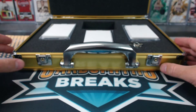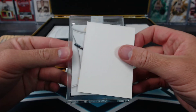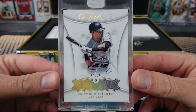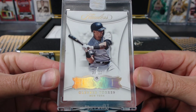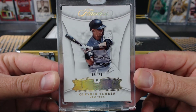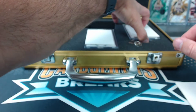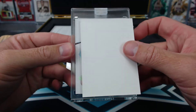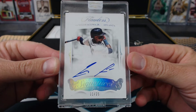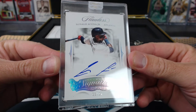Oh, come on. There's a 9 — Gleyber Torres, 9 of 20, Flawless Diamond. Gleyber, rookie. And over here, 11 of 25 — Acuna. Tim H. Acuna, Flawless Signatures.